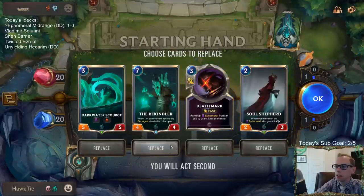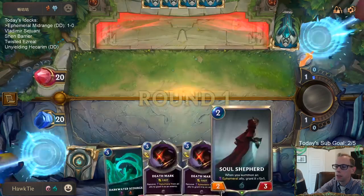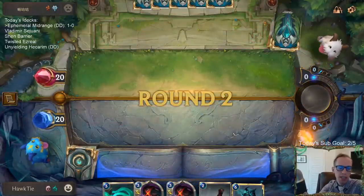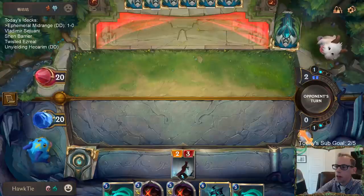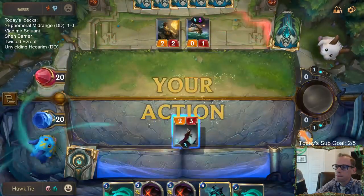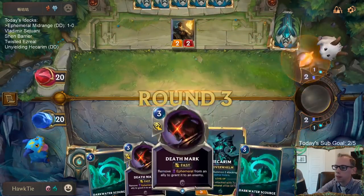Game 2: Misfortune and Gangplank. We have the Deathmark Darkwater Scourge combo again, and I think we just keep Soul Shepherd and mulligan our 7-drop. I probably shouldn't have played Soul Shepherd, because if I don't play it next turn, I'd bank the other two Spell Mana, have 6 mana, and get Scourge plus Deathmark. Now I can't really play anything.